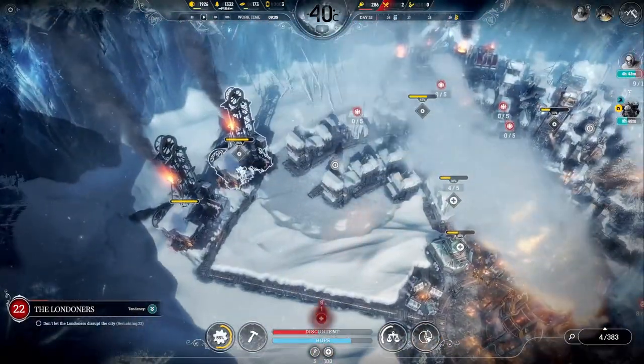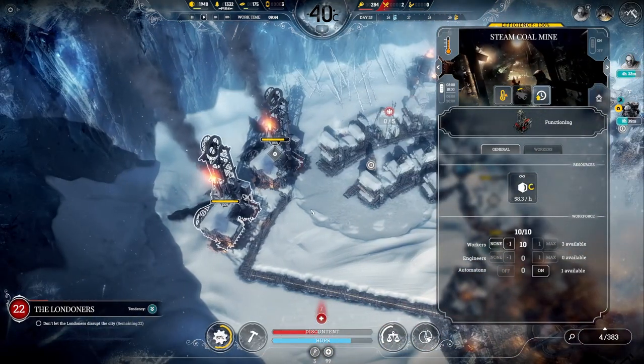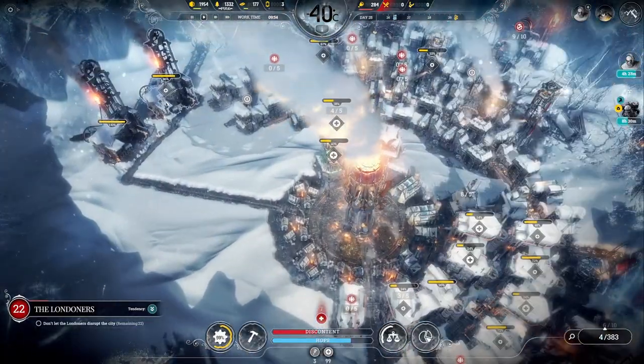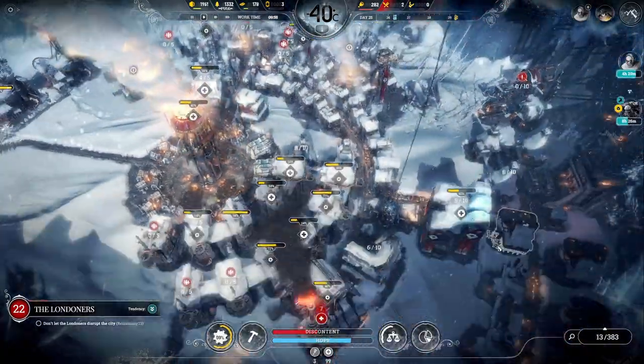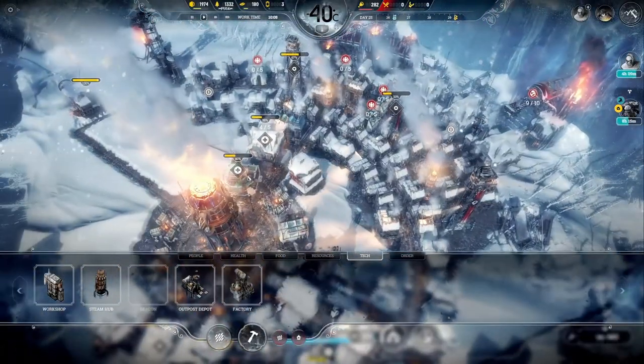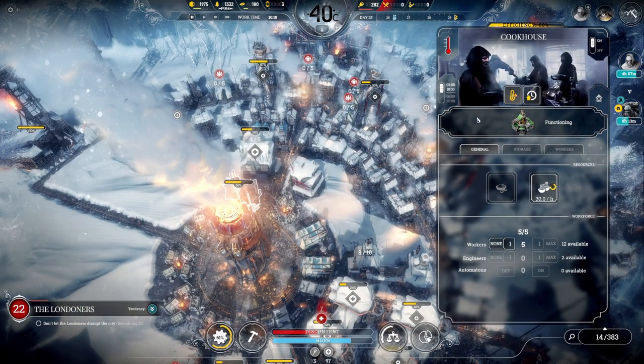Your allocation shall be... 130% efficiency right now. So maybe in this one we've got another 10 workers, which means I have to stop producing some more food. Engineers out, let's put some workers in there.